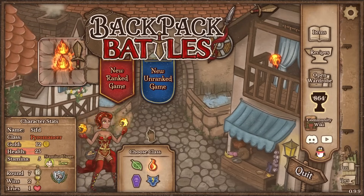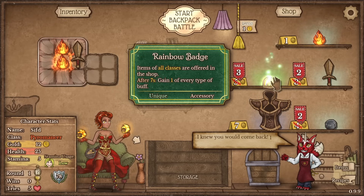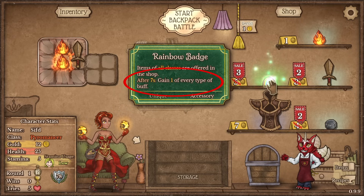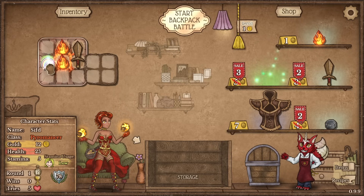Hello everybody, Siftir again with another backpack build run. Today I got the rainbow badge — gain one of every type of buff. This is going to give us a couple of free wins early game, so let's get the rainbow badge.